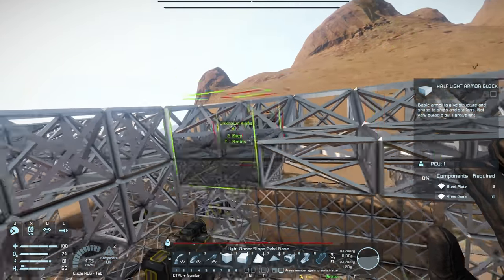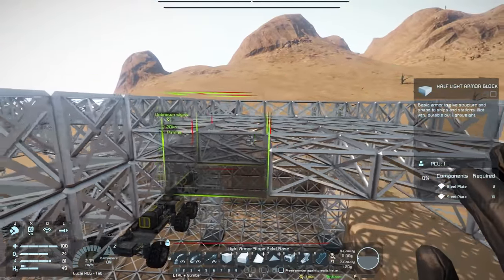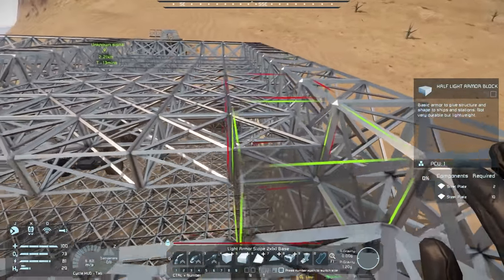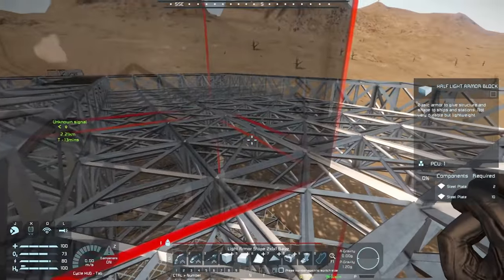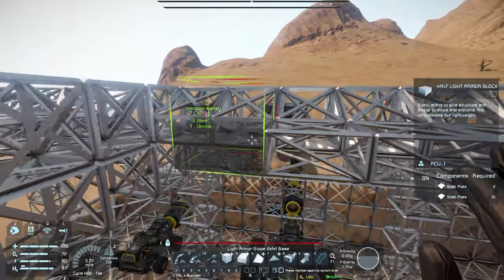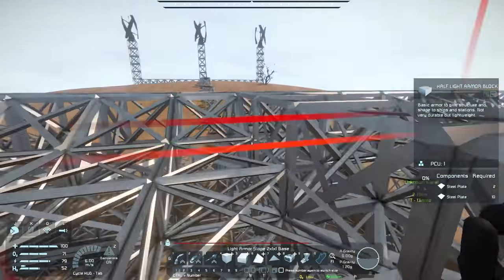A half block right here on this roof should look pretty good. I don't know how much protection it will provide against lightning. From what you guys have told me, it creates a little explosion around where it strikes. So it doesn't matter how much armor we have here - it's going to stop there, make an explosion, and damage nearby blocks. Since our hangar is so tall, it should not damage any of the stuff below it. Who knows - maybe it goes through and completely destroys the ships.